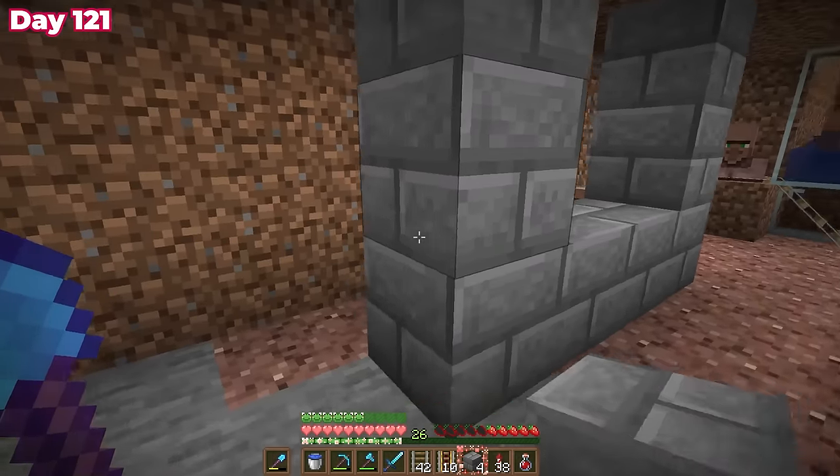I grabbed my pile of doors and flew off to the ocean monument I found last time. The new trident made taking out guardians way easier than my sword. I re-entered what I thought was the ocean temple but realized it was actually a different one. I swam around placing doors and found my first elder guardian — the trident is amazing for this but it didn't drop the armor trim. The second elder also didn't drop it. I finally found the last elder guardian and got super lucky: it dropped the tide armor trim. I waited for mining fatigue to wear off, mined prismarine to duplicate the template, and also grabbed sponge from the sponge room.